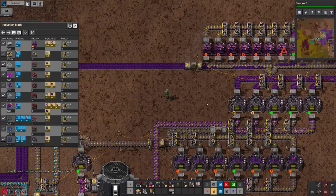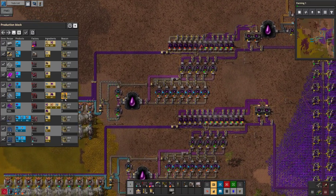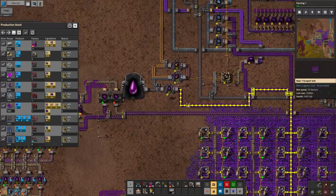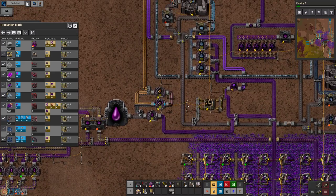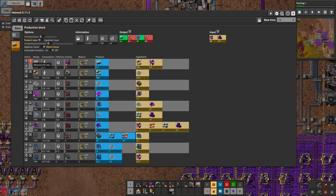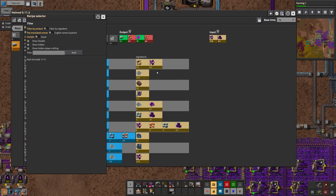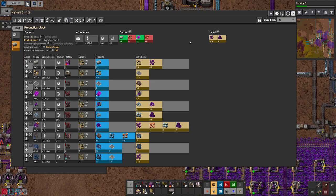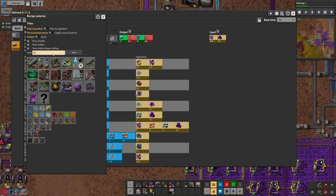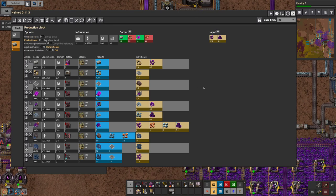Hey guys, welcome back to episode 28 of my Factorio Omnisuite Let's Play. Today we are going to work on this guy. I'm sorry about the last episode being a little bit shorter, but I really couldn't handle all the talking I had to do to continue the episode. But we're here now, so we'll fix that. I'm going to replace half of this guy with Omnibrick, because I want more Omnibrick. Zeloz is never going to forgive me about the last episode being a bit shorter — that's his problem, not quite mine.